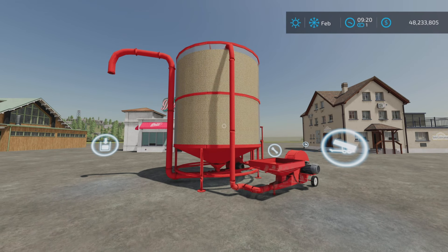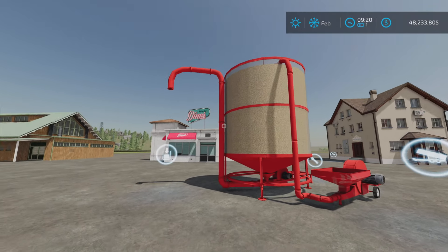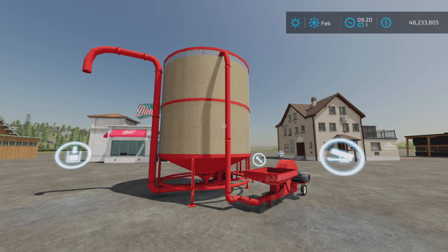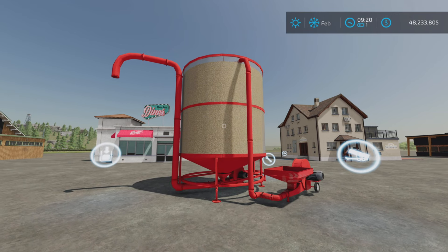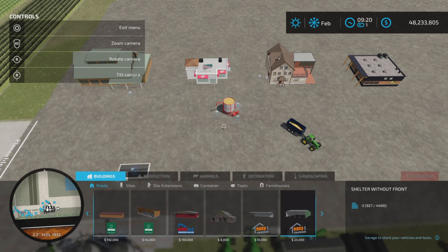This is 3.99 megabytes to download, four slots, and it also comes with four sell points where you can sell the product — the dried corn that it makes. So let's get it placed and go see.